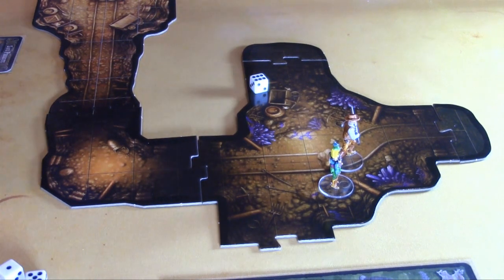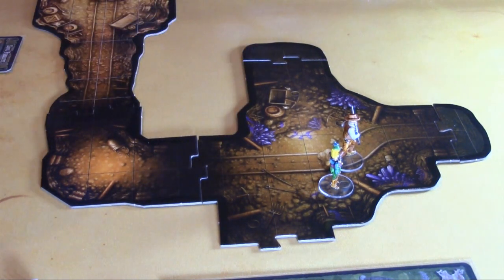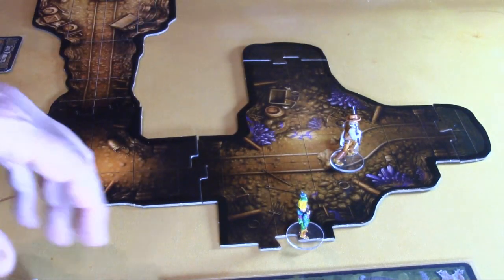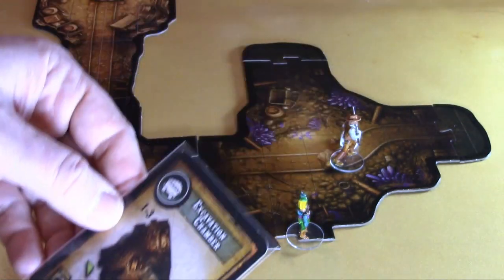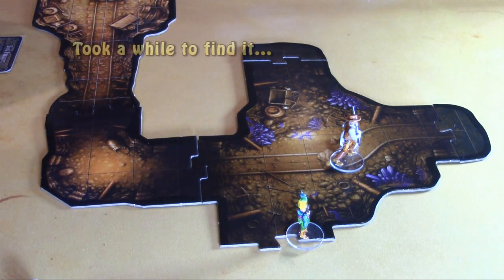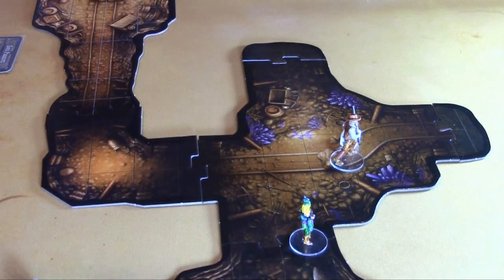This has not been a good adventure so far. We hold back the darkness — finally! Saloon girl moves four spaces and looks through a door for five experience, drawing a map card: the Excavation Chamber. I forgot to roll for whether we use the advanced rules but I'll remember next time.